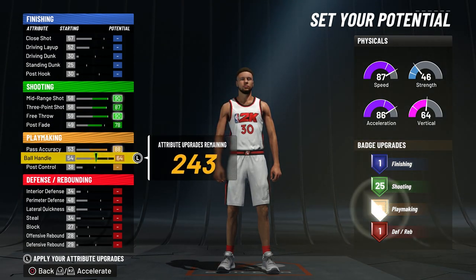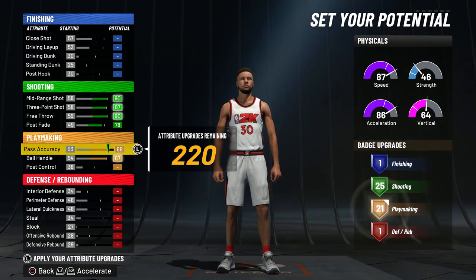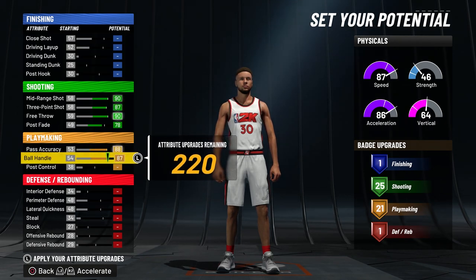For playmaking, you guys want to just max out your pass accuracy and ball handle. You don't want to drop anything because if you drop your pass accuracy or your ball handle by one, you lose a playmaking badge. So just max these two out and don't touch your post control at all.